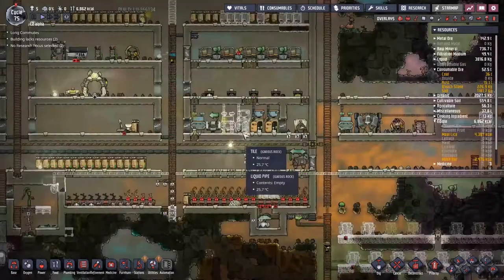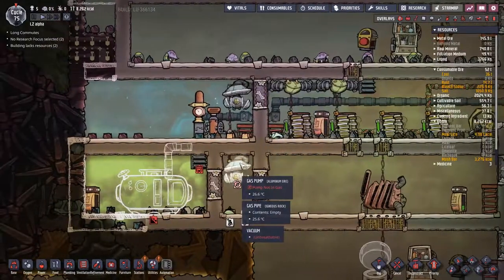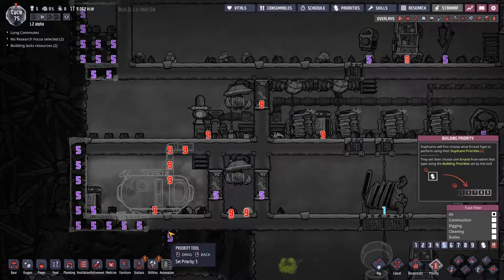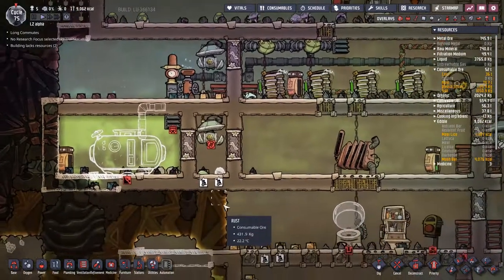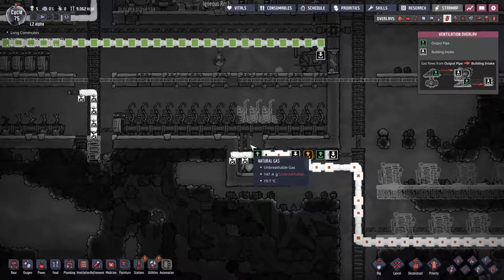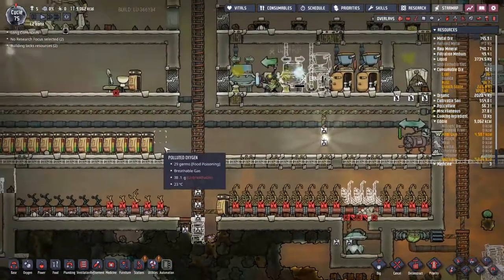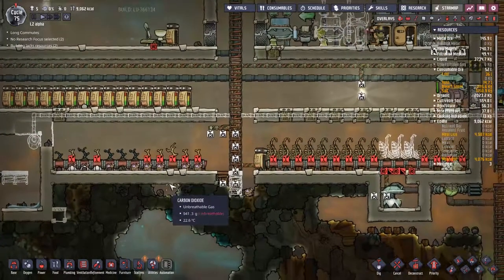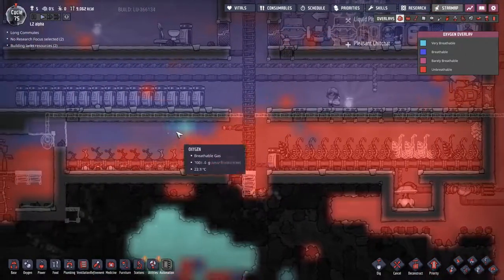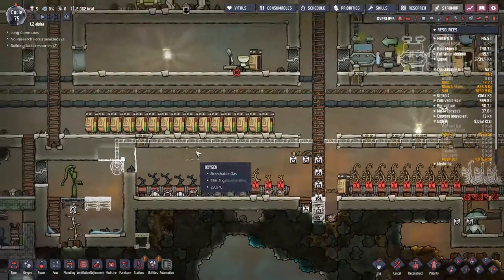We have reached an issue here where the chlorine is starting to back up and affecting our oxygen supply, so obviously the logical thing to do is to panic and put a Priority 9 across all the items that I think will fix it. Moving packets of 100 grams at a time — this is going to take a long time. Maybe we are slowly dragging away this edge here, dragging all this chlorine and natural gas down into this hole and letting the oxygen flow over these plants because they're the ones that need it.